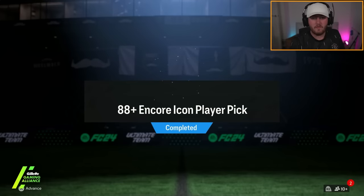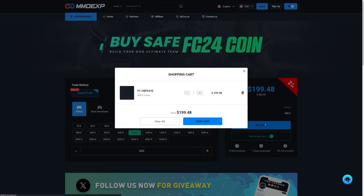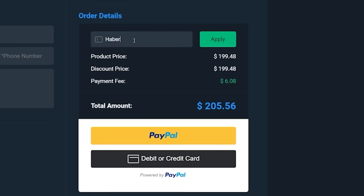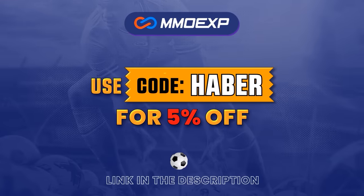The Encore Icon Player Picks are 1 of 4 now, so hopefully we've got a better chance of getting something good. If you guys are looking for cheap, fast and reliable Ultimate Team Coins, check out MMOEXP.com. Link in the description, save 5% using code HABER.